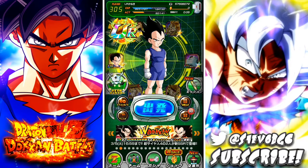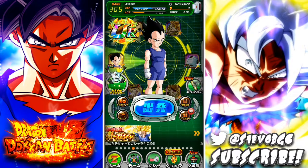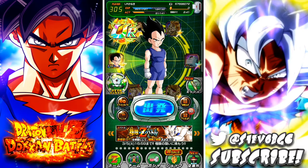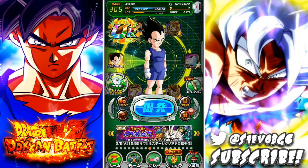Alright guys, today we're doing another review on Dokkan — reviewing GT Vegeta Jr. I know it's very late but I got nothing to upload so I decided why not. Not that many people still know about this guy, which is surprising because he's pretty good. As a free-to-play 100% unit and an EZA unit, his EZA is super easy. You can just run the Lineage of Goku with a bunch of red Goku units or STR Lineage of Goku units and dominate the event.